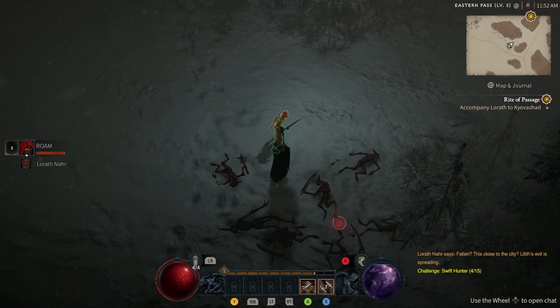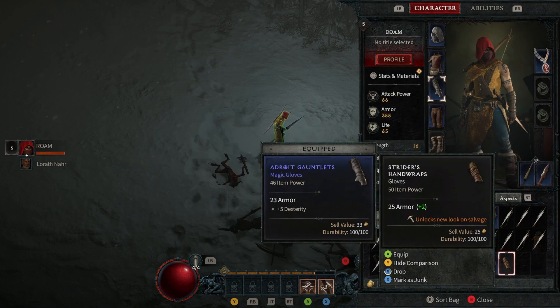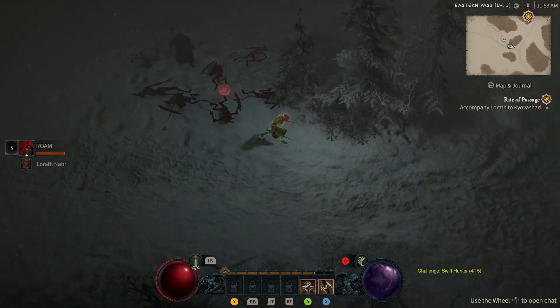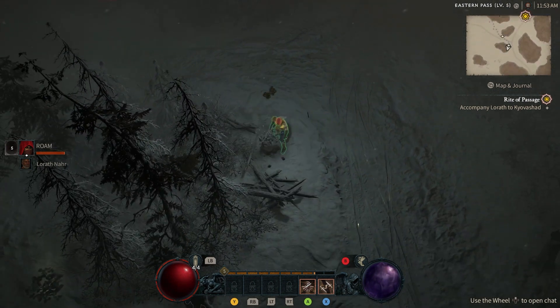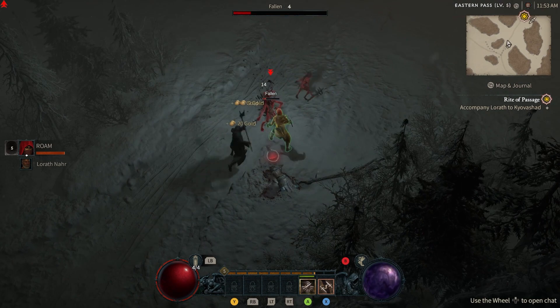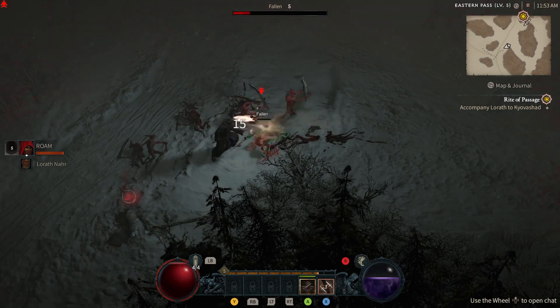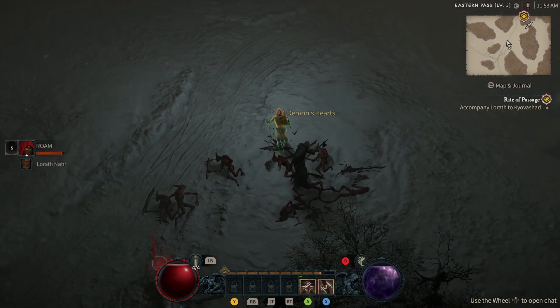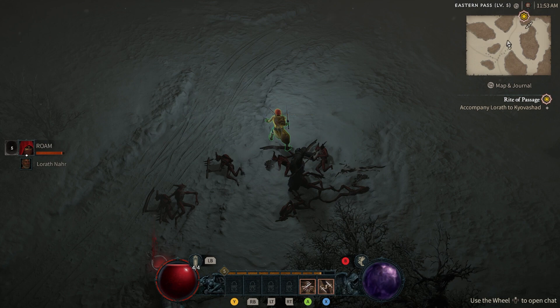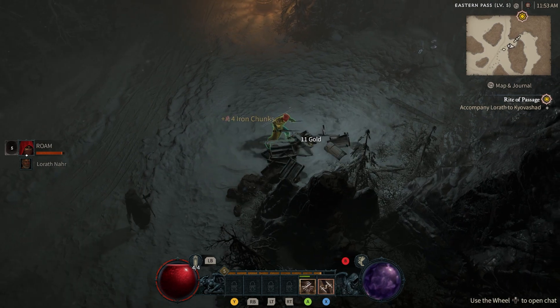It also says we can unlock looks for our gear based on salvaging it. I assume that means we're going to be able to salvage stuff at some point. You can see it doesn't give me that option at the moment, but I'm sure we'll come up with a crafting spot where we can do salvaging. We also picked up a demon's heart and some iron chunks — I'm assuming those are crafting items.